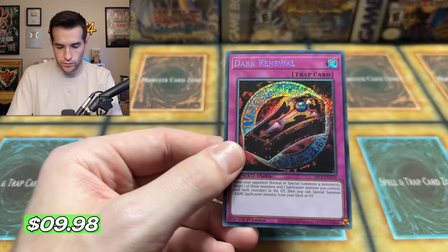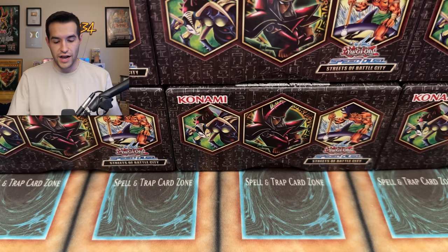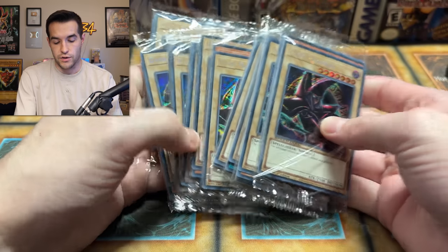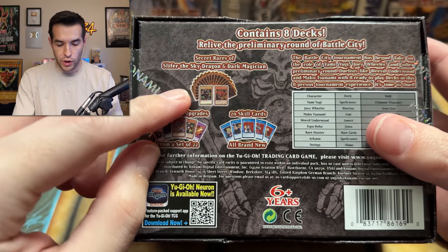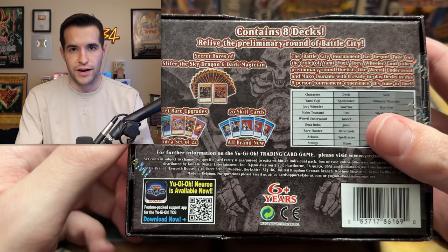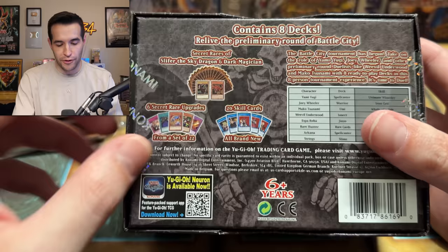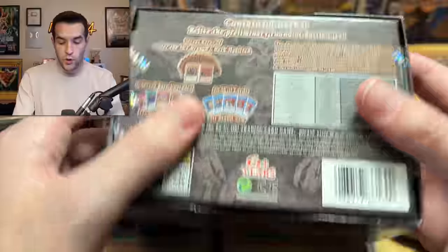Dark Revival Renewal — didn't this already have a secret rare? The Dark Renewal? I thought it did. Okay, maybe not. We have 10 more boxes right here to open up, get the secret rares out, and we're going to attempt to pull all 22 in this video. As I got these last 10 out, you might see a familiar pattern — they all have both the Dark Magician and Slifer in every single pack. It's in every single one.